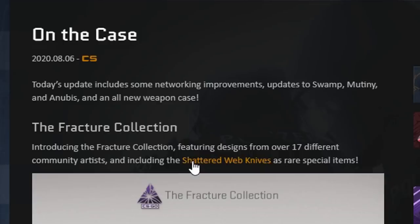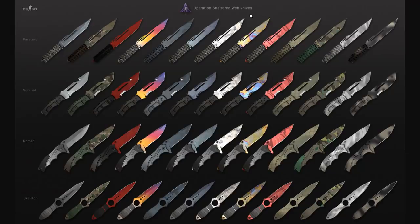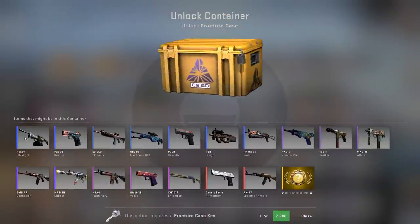Introducing the Fracture Collection, featuring designs from 17 different community artists and including the Shattered Web knives as rare special items. It's a little weird that they chose to have another case with these knives since Operation Shattered Web ended a pretty long time ago. Also, the Fracture Collection icon is just the Operation Shattered Web logo, but it's broken — that's kind of cool.